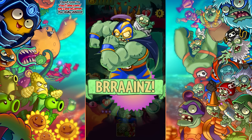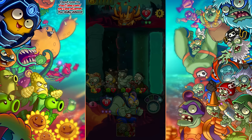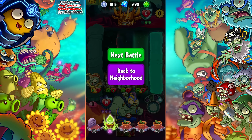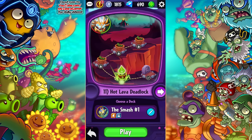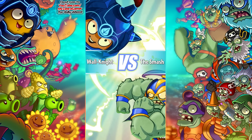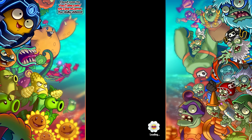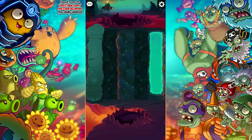That was a good start! I'm feeling good with this, I feel like this is something I can work with a lot better, especially with the Smash. The Smash feels a little more defensive, and I think we can take big advantages with that. Let's keep playing, keep going through Hot Lava Deadlock — going against Wall-Knight here, and Wall-Knight might be a little scary. I feel like Wall-Knight is gonna be the hero we have some issues with.